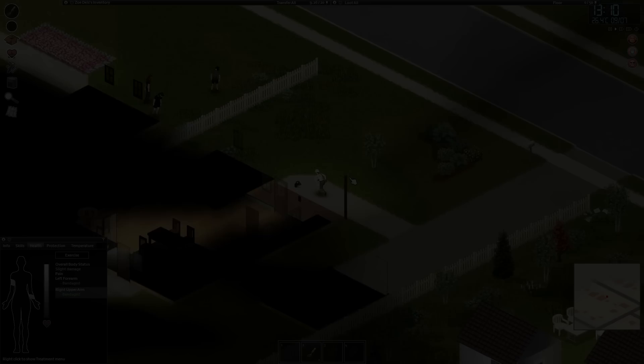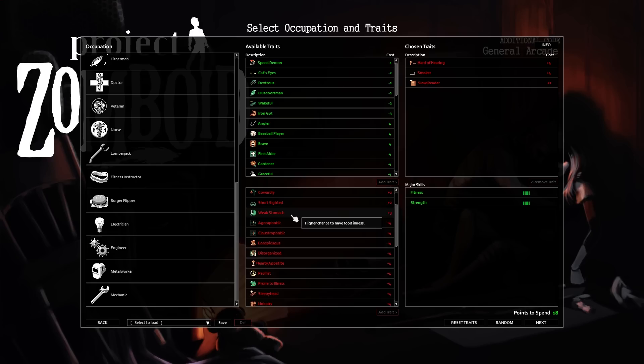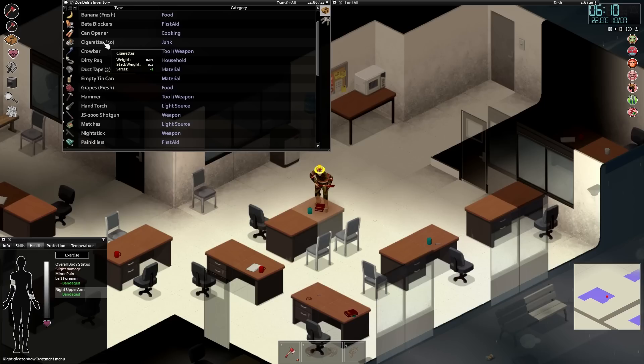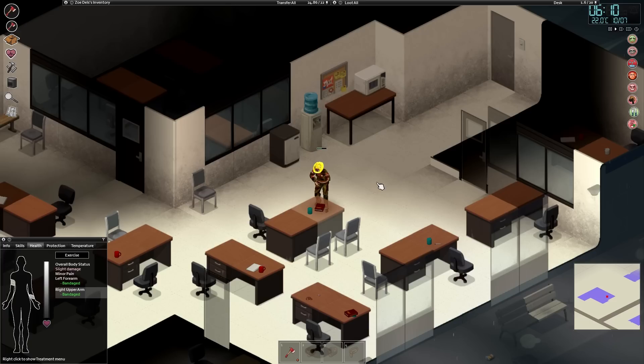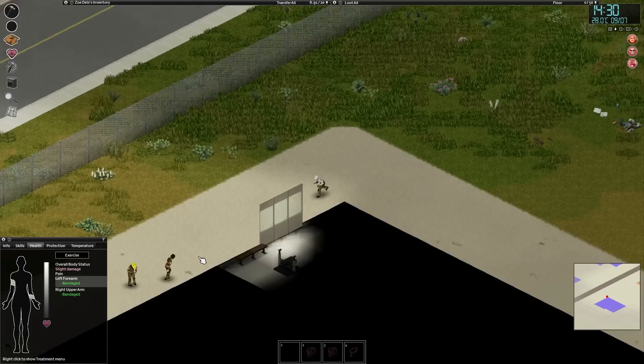Project Zomboid works similarly to Fallout: New Vegas — if you want useful perks, you're going to have to deal with the downsides too. Negative perks are an inevitable part of Zomboid, but some are way easier to deal with than others. Smoking just requires you to keep cigarettes on hand, which you can find in gas stations or convenience stores. Short-sighted affects the speed of zombies fading into your vision, but find some glasses and you can get your vision back to normal — the fading is negligible anyway. Hard of hearing muffles sound and is absolutely fine; you won't really notice it that much.